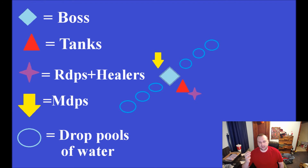So basically, you want to position your raid this way: have your tanks stacked with your ranged DPS and healers directly in front of the boss, and your melee DPS behind the boss. He's going to use an ability called Unchecked Rage. When he uses that, have your melee DPS run in front of the boss and help soak that with the rest of the raid. This is going to happen over and over again throughout the fight.